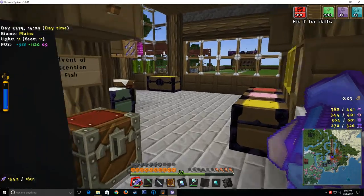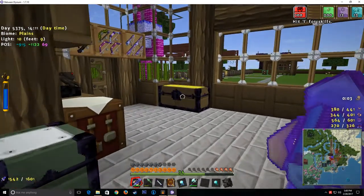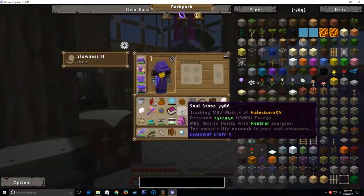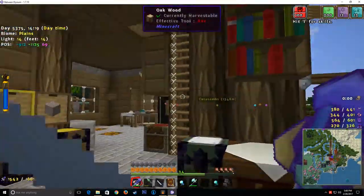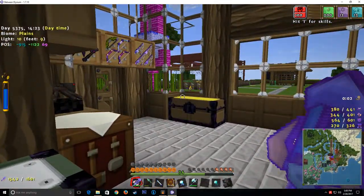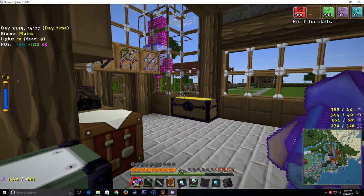Hello everybody, and we are back with episode 10 of the Between Elysium Let's Play series. Last episode, we left off and I was getting together an automated milk thing so we can generate Sano Essence. We ran out of time, and I said we'd pick it up this episode, which is exactly what we're going to do.